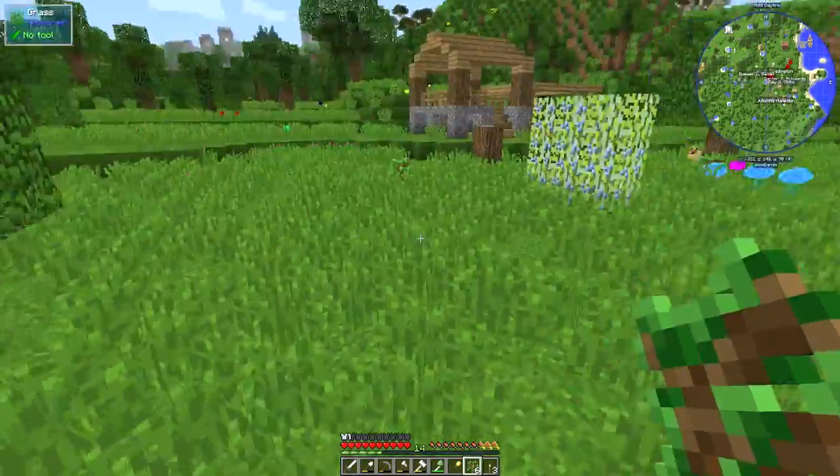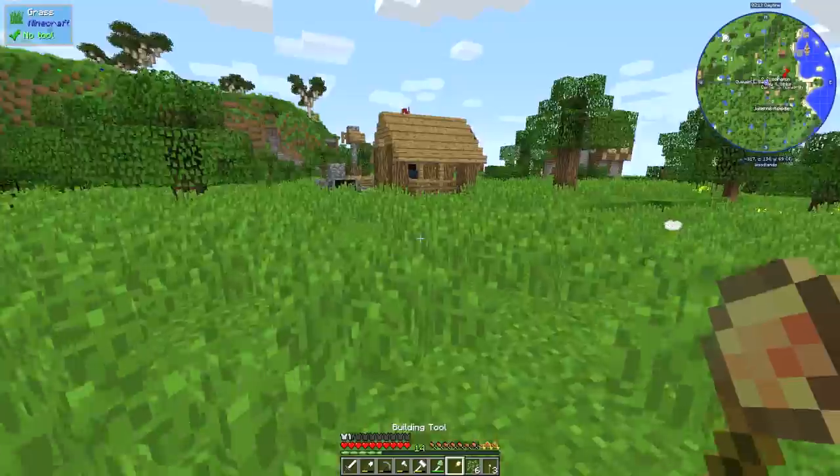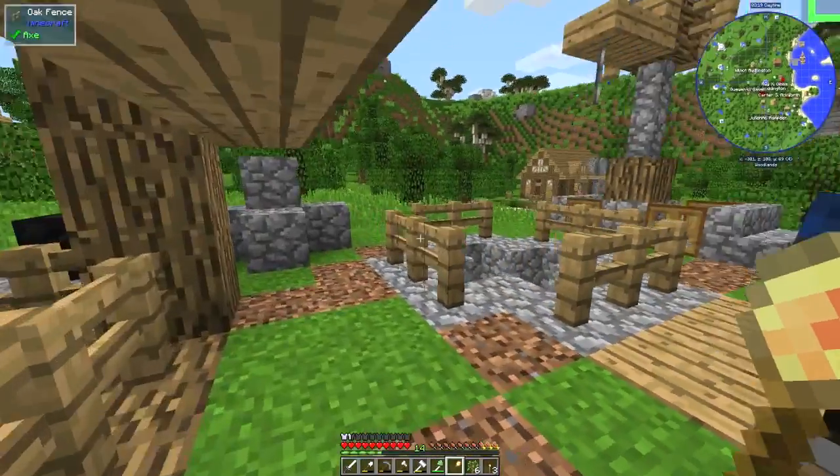We've built another citizen's hut, so we've got some more people into the colony, which is good. I want to get some more food items. I also noticed — I've also upgraded the mine as well. Look, I've upgraded the mine.